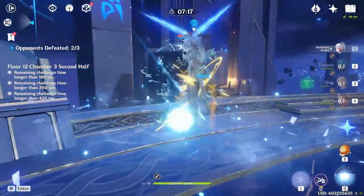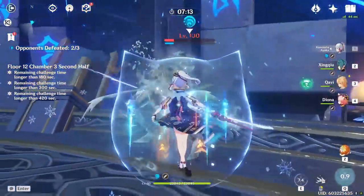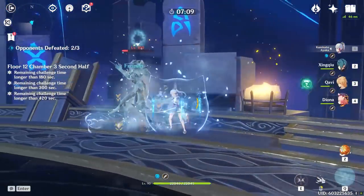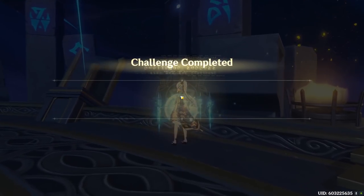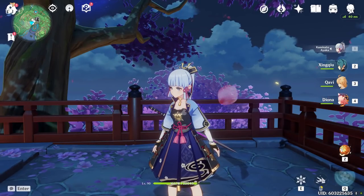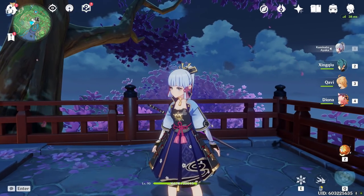This time we didn't get the Favonius Warbow effect, so we're slightly below a full rotation. But when we do get the Favonius Warbow proc, we get the full rotation and burst back up — and that's an easy clear. Nine-star clear with a completely free-to-play team using just a C0 Ayaka and the Festering Desire.